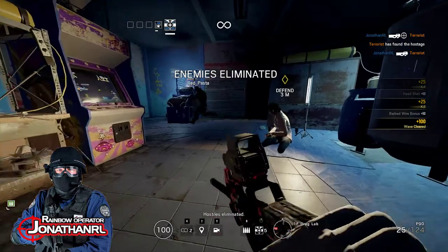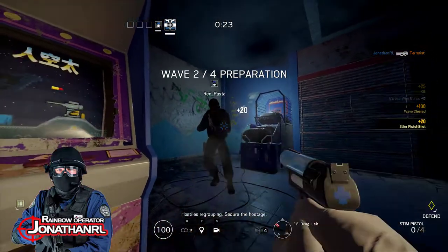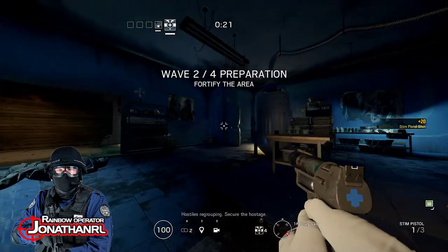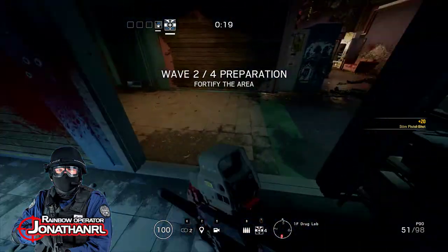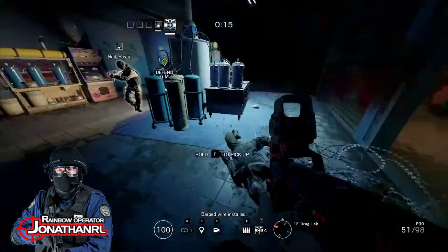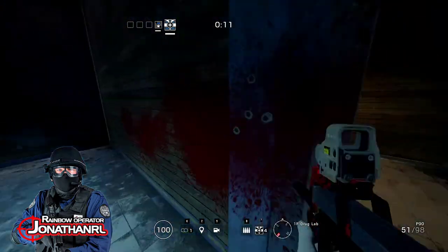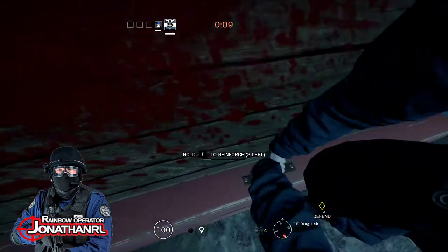They're down. You get a heal from me. Barbed wire, like I have deployed here, slows an enemy down. So it's very useful, especially in terrorist hunt where the enemy doesn't really know where to go.